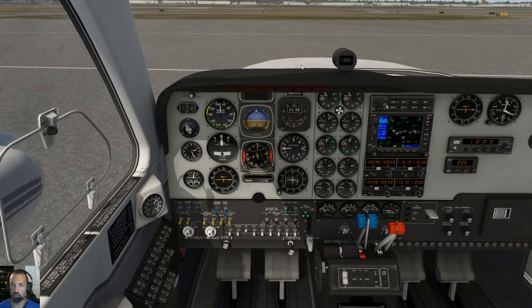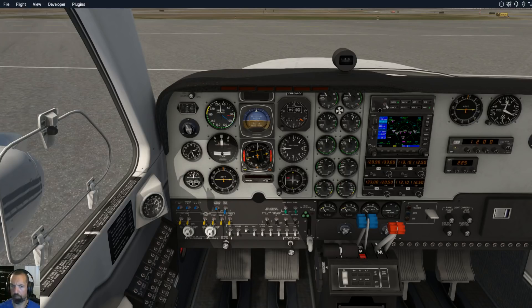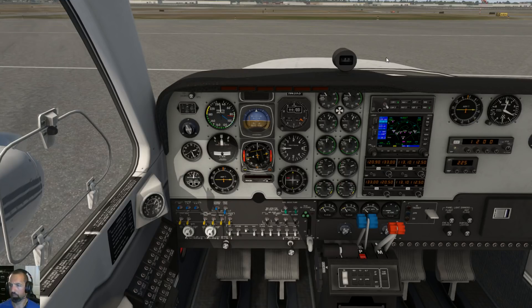Torrance Ground, Baron 1-3-2-Kilo Tango, at the west ramp, taxi for VFR to the southeast, request Runway 11L with the weather. Baron 1-3-2-Kilo Tango, Runway 11L, taxi via Bravo. On 11L via Bravo, Baron 1-3-2-Kilo Tango.